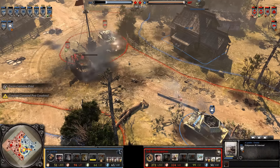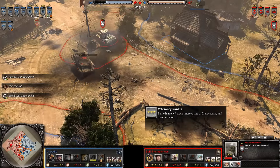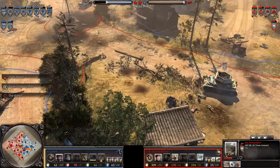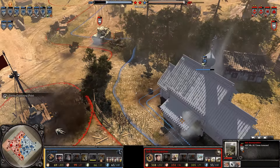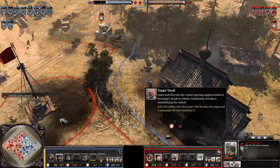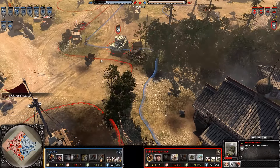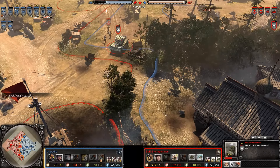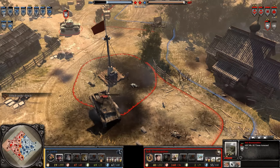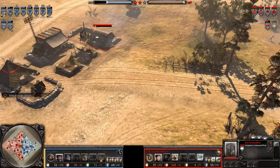He can do pretty well if he just puts rounds into the AEC — and there we go, finally seeing that. The AEC has two stars of veterancy, which means he's going to get the mobility bonus, and he's got Target Tread, which is almost as bad for his opponent. Target Tread will allow him to slow or immobilize — neither one is going to be a solid opportunity for El Padre. We're going to see a Cromwell coming out for Sturmpanther. Yes, it is in fact a Cromwell.